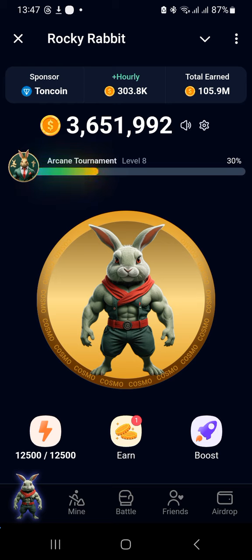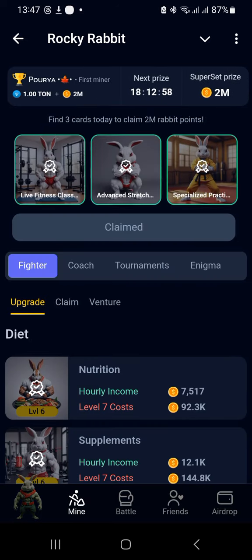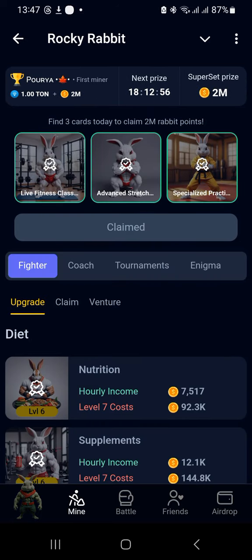If you are new, just move straight under the Mine tab. Under the Mine tab, you see at the top there are three question marks. If you see that, it means that you have not done yours. I have done mine already, and today's components will be Live Fitness Classes, Advanced Stretching, and Specialized Practice.